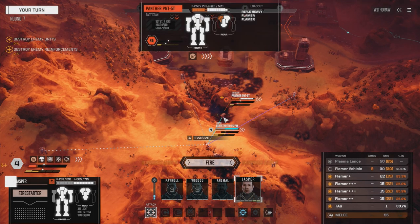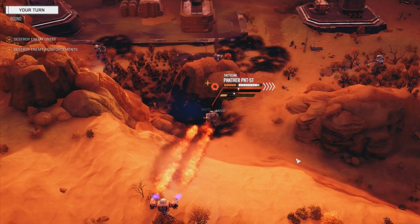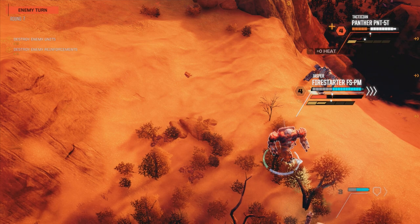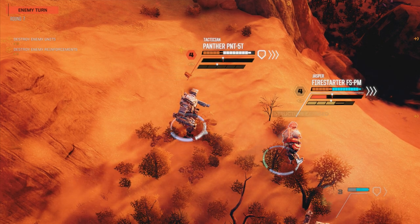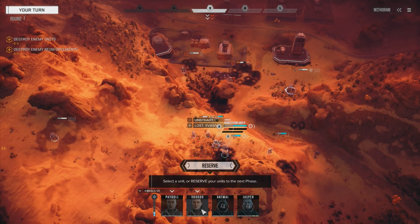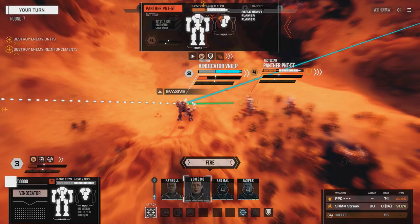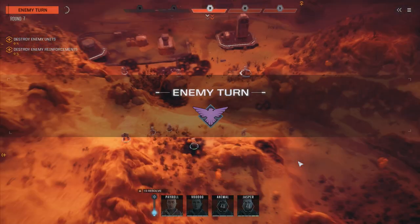Going to back up here. Going to shoot on the Panther - just going to go with the triple flamers and the tag. Two misses. Jasper needs to move back and undo his heat and then come back. Can we get to that Kentaro at all? No. But we can get to the back of this Panther. Really dull chance to hit with the PPC so we're going to go with the SRM4 streak - take that, rear torso gone.